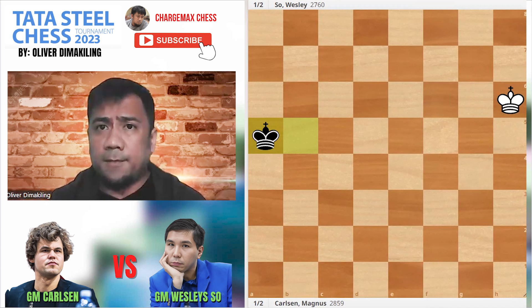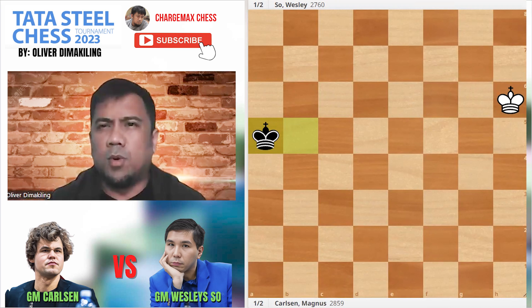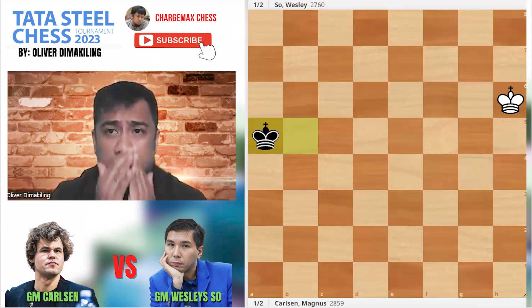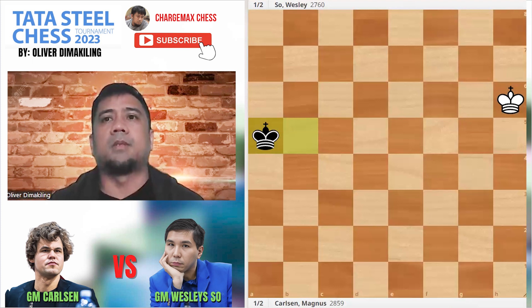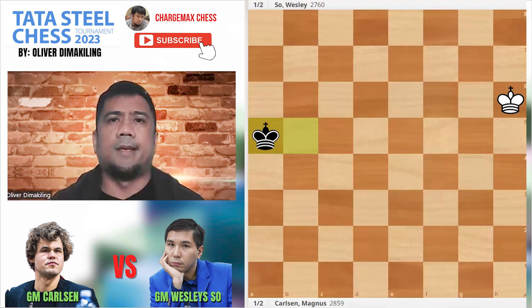Magnus and Wesley both have six and a half points. Both are hoping that Wesley will win his game against Noderbeck tomorrow — that's another exciting matchup. If Wesley wins, he also has a chance to get the title, and he's playing White. Let's cheer for Wesley tomorrow. If Noderbeck holds, then it's Noderbeck's title. That was round number 11. Thank you guys for supporting Charles Max Chess and Charles Max Entertainment on Facebook and YouTube. This is your host — stay safe everyone, bye bye.